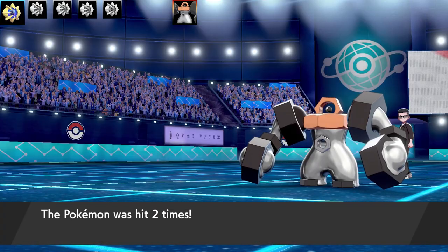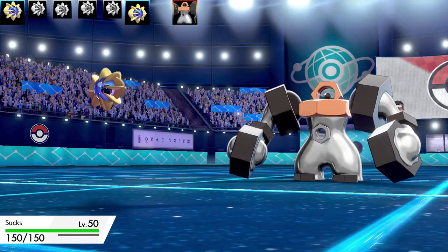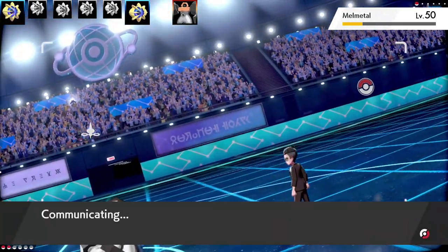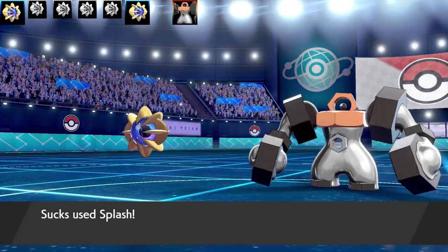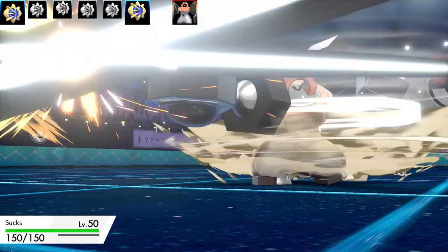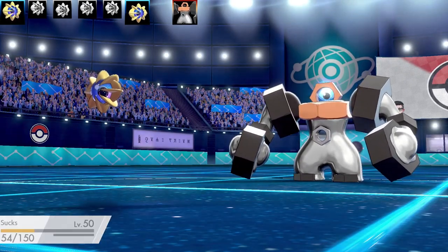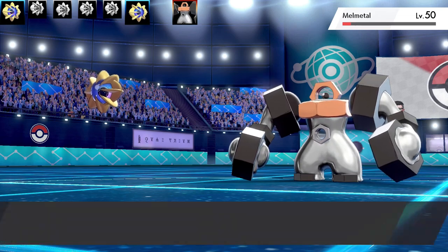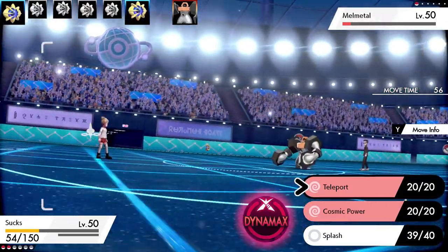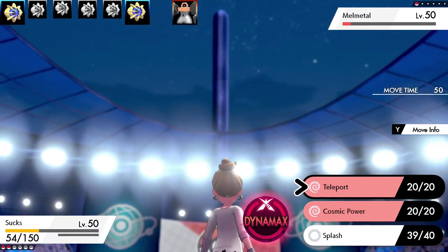I've got one more Cosmog left that I haven't revealed yet, and this set is a very gimmicky one — it's perfect for this situation. This is a Teleport, Cosmic Power, Splash set — they're all the same. This is a Sticky Barb Cosmog. We're going to go for Splash; there's not really much I can do. Here comes the Double Iron Bash from Melmetal — it's going to hit me once, then twice. Since it did a contacting move, Sticky Barb is going to get transferred to my opponent, and they don't have an item anymore because they ate their Citrus Berry. Now they're stuck with the Sticky Barb, which does one-eighth damage. Rocky Helmet does one-sixth damage too, so I was getting some pretty good amounts of damage in.